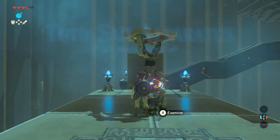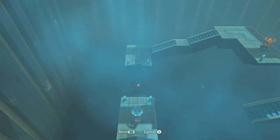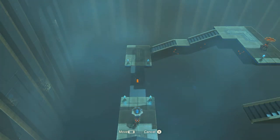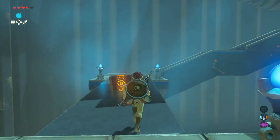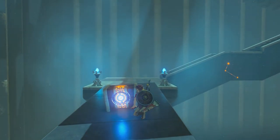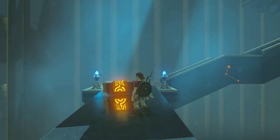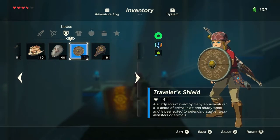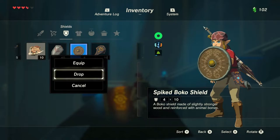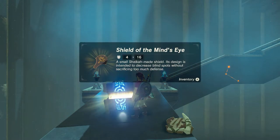Walk towards your first control station — this lets you control the first platform. Make sure to turn it around, because there is a treasure chest up there. Make sure it's positioned correctly and then place it there. Walk towards the treasure chest and open it. A nice Shield of the Mind's Eye is inside — this shield has a strength of 16, which is a decent shield.